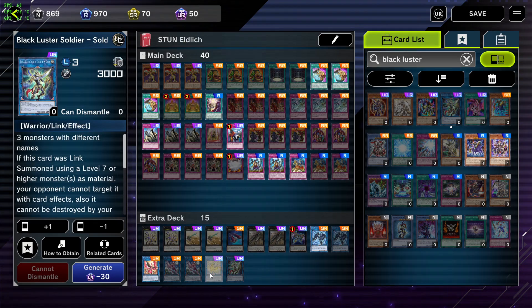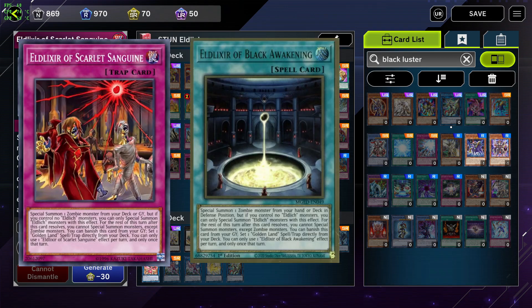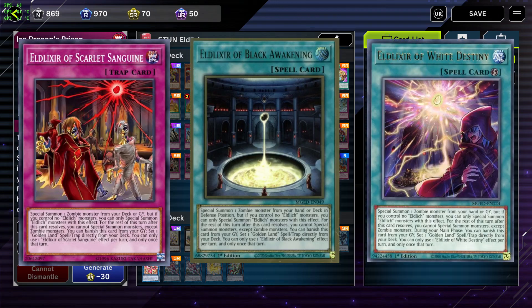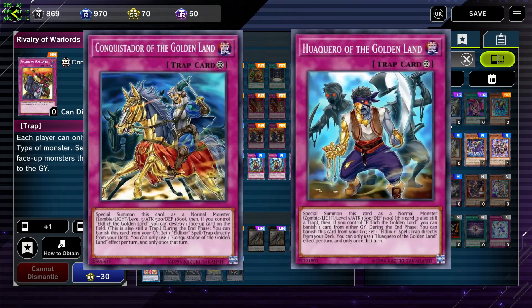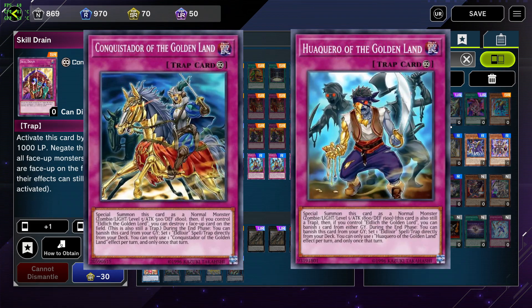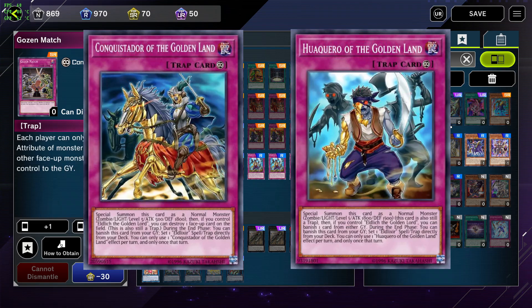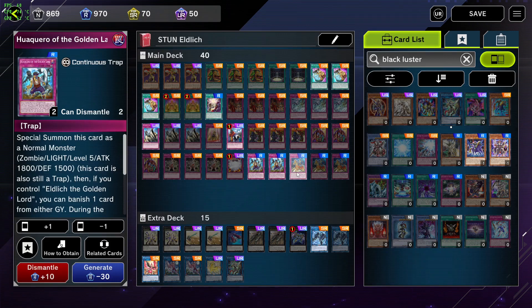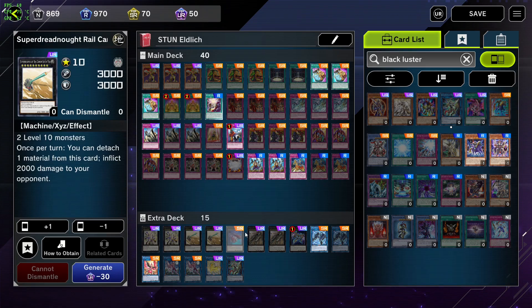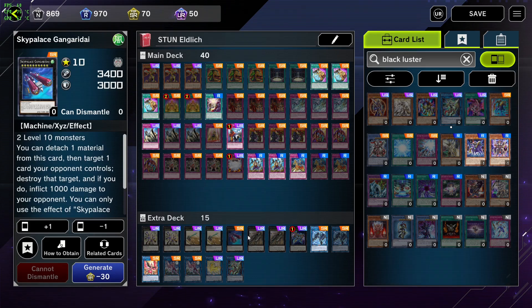Another strength of the deck is their spells and traps. Cards like Scarlet Sanguine and Black Awakening, as well as White Destiny, allow you to bring back your Eldlich from either the deck, hand, or graveyard. And cards like Conquistador and Huaquero disrupt your opponent while being able to replenish resources — punishing them from the graveyard either in the end phase for the Golden Land cards, or on your turn for the Eldlixir cards, to set one of the opposite card names from your deck to the field.